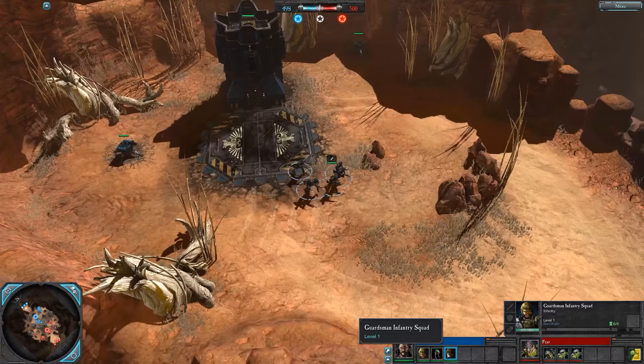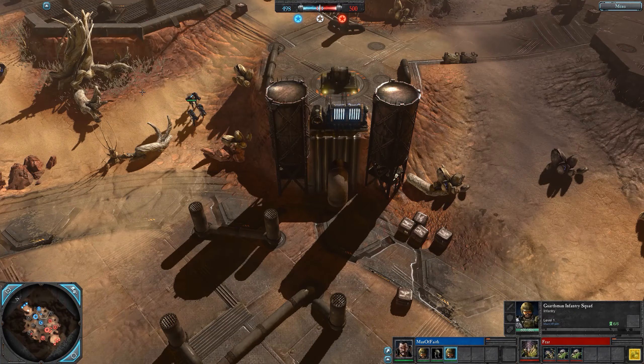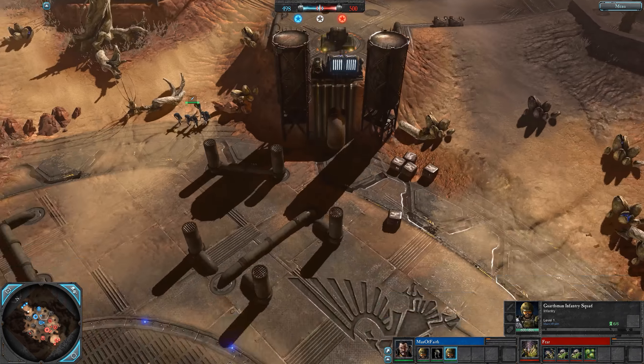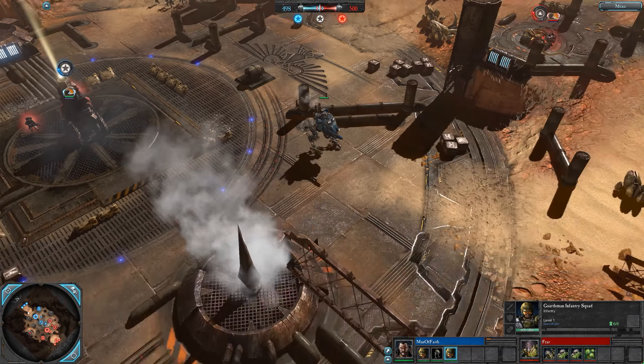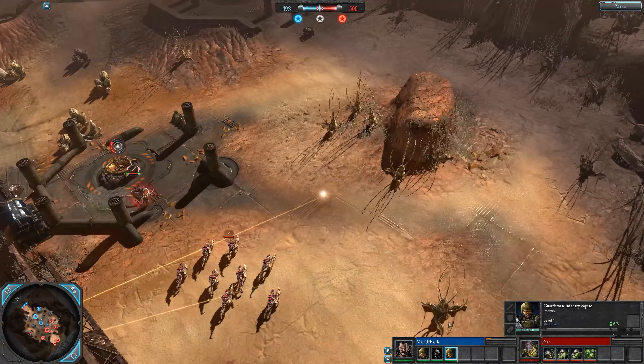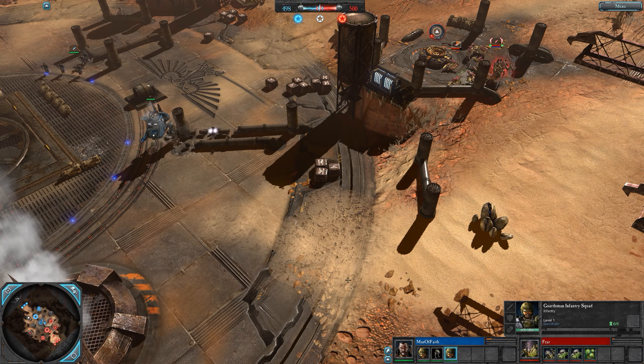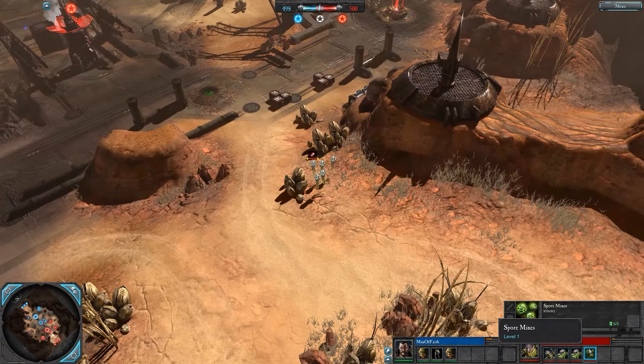One or both of the players may have gone random for this matchup, so they might not necessarily know what they're up against. But as soon as he knows for sure he's up against tyranids, you'd expect another sentinel - it might be tough for Fear. Another sentinel up could lock down this eastern side, protect his power, rebuff attacks, and push forward to decap stuff.